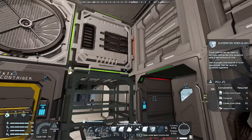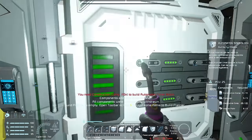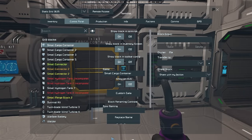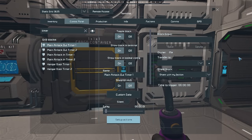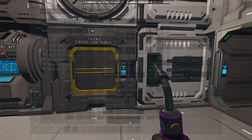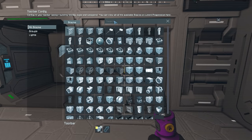Let's place the timer blocks and get them welded up. I'm going to name them all and come back to set it up. The outer door timer is going to first depressurize, then lock and close the inner door, then finally unlock and open the outer door. The second timer - the in one - will close and lock the outer door, then set depressurize off, then open and unlock the inner door.